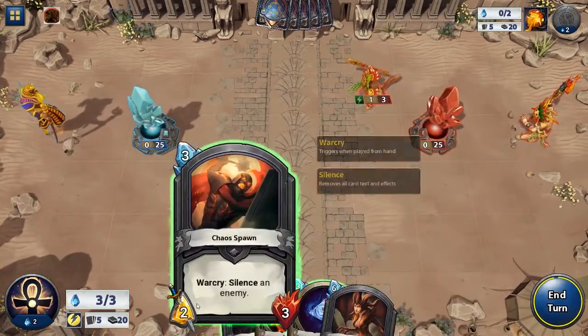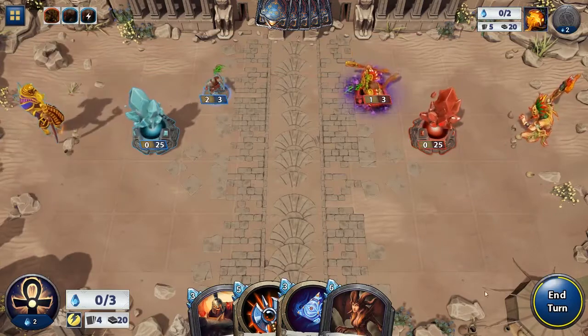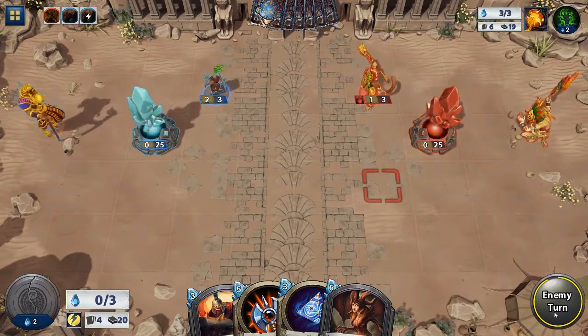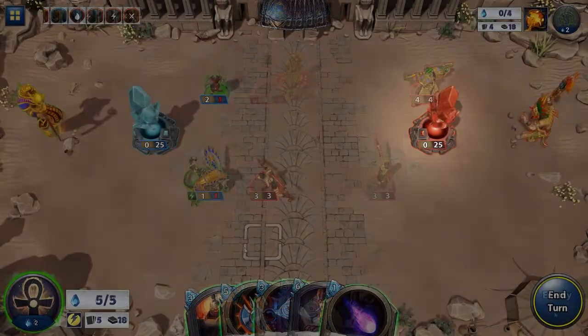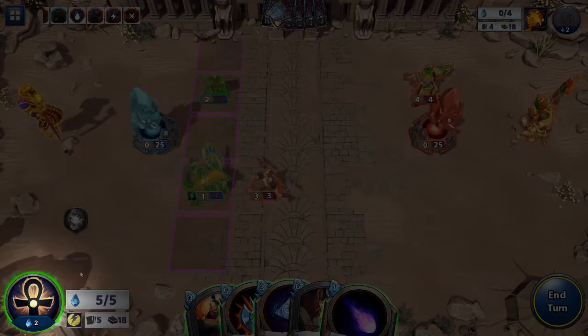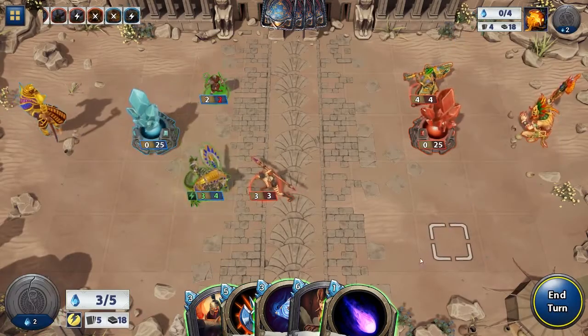Mana crystals are also refreshed at the beginning of each turn, so don't be afraid to spend it all. You can be defending either side of the battlefield in Hand of the Gods, indicated by a blue summoning stone, while your opponents are always indicated by a red summoning stone. The bottom left of the UI features your leader ability, which can be used once per turn for 2 mana and will close to indicate that you have used it that turn.